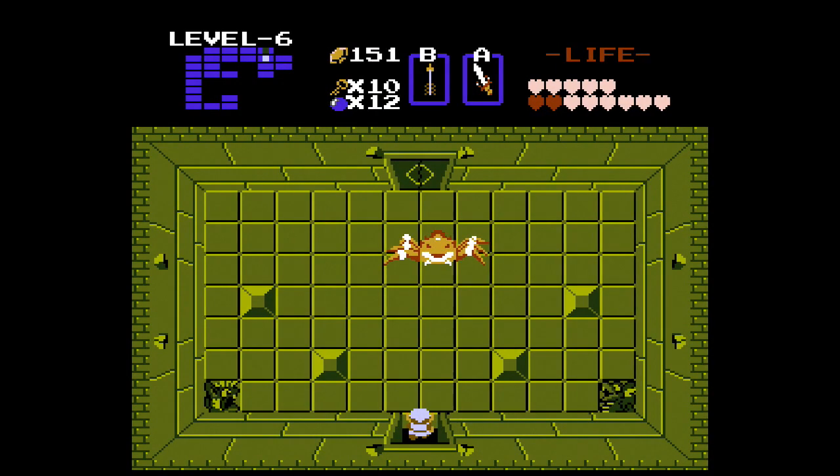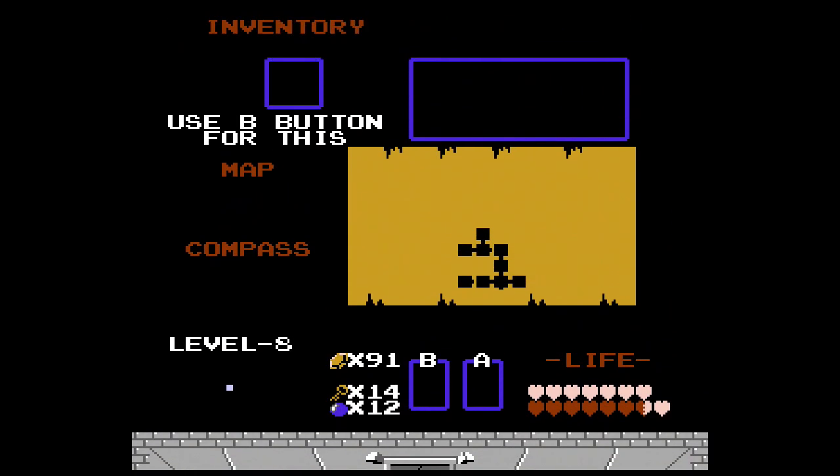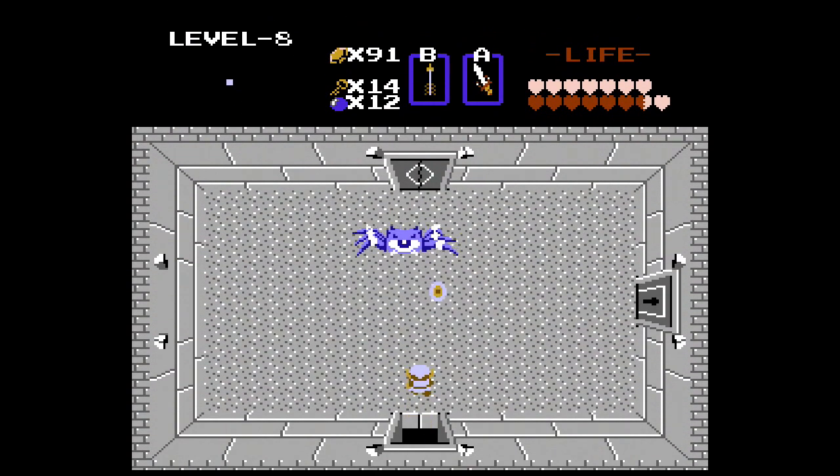Goma! Your first encounter with Goma is a joke, as she dies in one hit with an arrow to the eye — the only way of hurting her. She's the boss of dungeon 6, and it's the only time you fight against her orange variant, as the blue one can take at least 3 hits. Another popular boss that likes to cameo in other dungeons. She moves from side to side shooting fireballs through her eye and occasionally closing it.